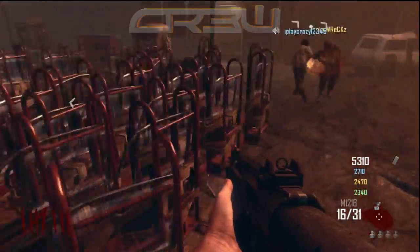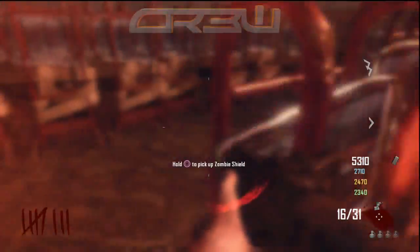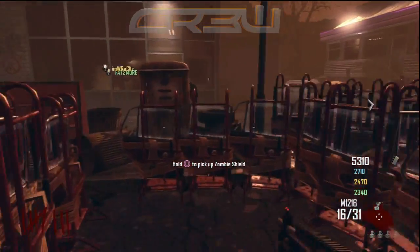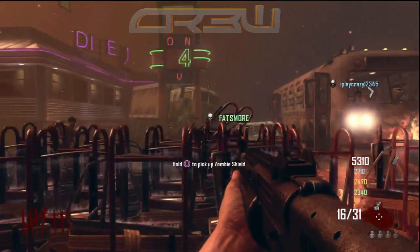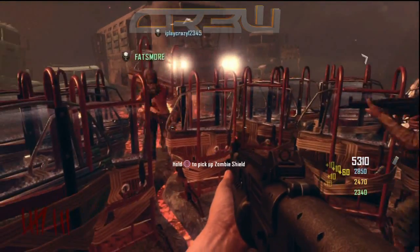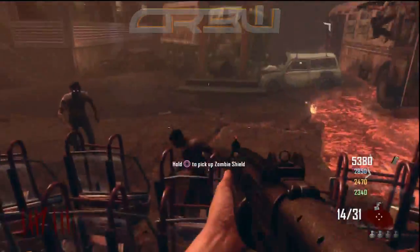There are some weird glitches with this if you get the bus to hit you into the Zombie Shields — you can just teleport on top of the bus, which is crazy. It's a lot of fun to do. What happened at the end was my friend threw a bunch of grenades so they all ended up blowing up. So don't do that — don't throw grenades. But we ended up creating a fortress and we saw how long we could defend it. It's really fun.